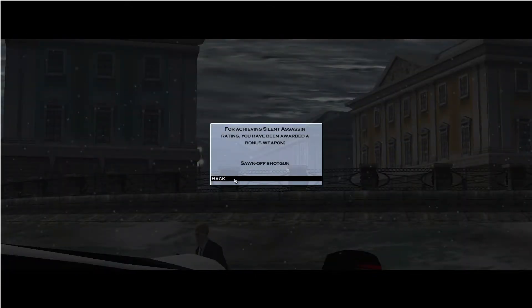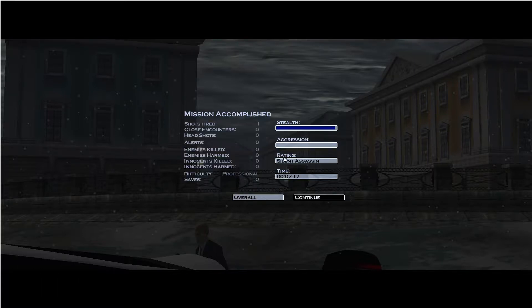I don't know why they gave us the sawn-off again, but regardless, we did get Silent Assassin. And other than one shot fired, we almost got all zeroes. The other strategy is better for getting all zeroes, but like I said, getting all zeroes in this mission is tough because sometimes you'll get an alert after the car bombs go off, and other times you won't. Whereas here, there'll never be an alert unless you do really badly — but you will have a shot fired.